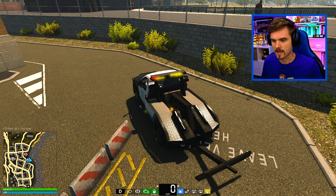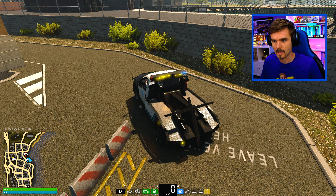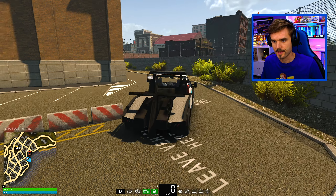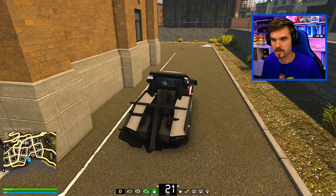We just unhook her and it disappears — and we have towed the vehicle. Our job here is done. We can just go ahead and get that tow bar back in, turn off the lights, and go out and hunt for some more vehicles to tow.